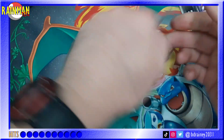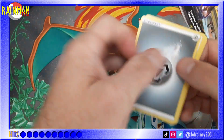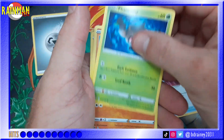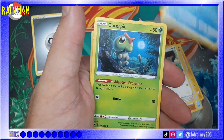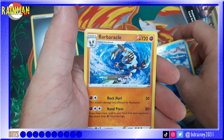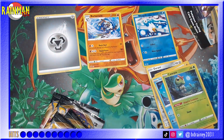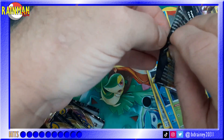We're going to do the code cards at the end. Four to the front — energy is steel. We have Durant, Electrode, Tool Scrapper, Phantump, Galarian Farfetch'd, Skwovet, Galarian Mr. Mime, Caterpie, Reverse Holo Wingull, Eiscue, Barbaracle. Tough one to say. Now this Rillaboom — he's going to boom us with some good pulls.